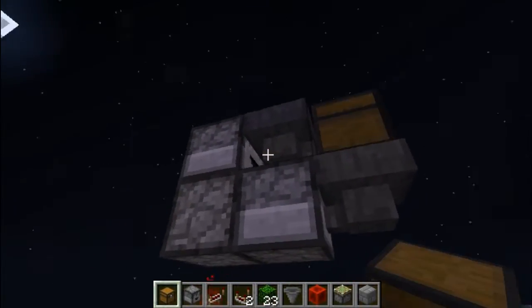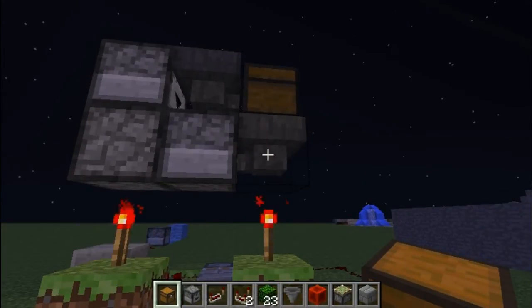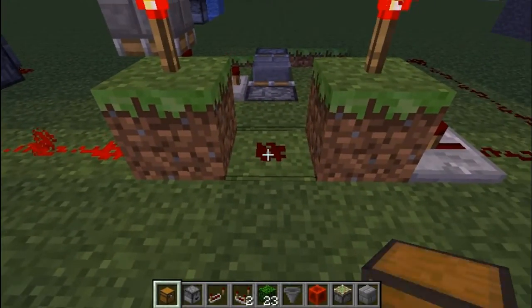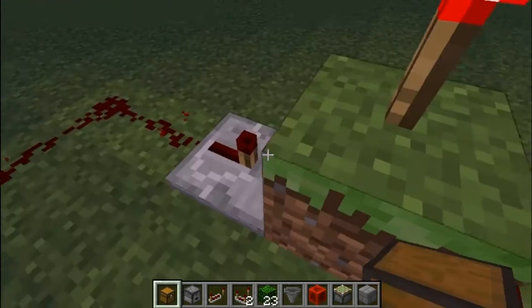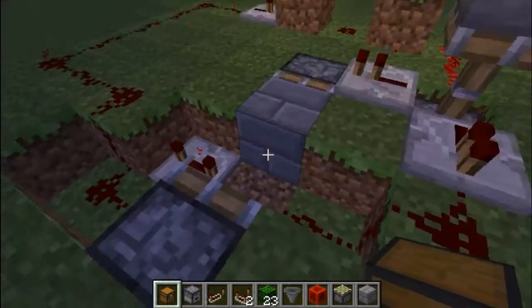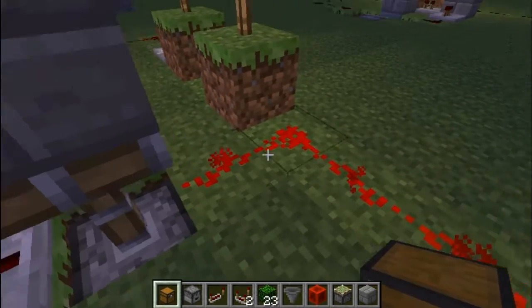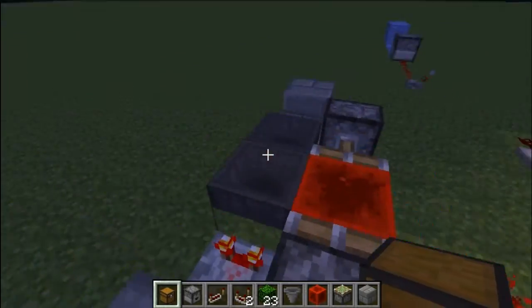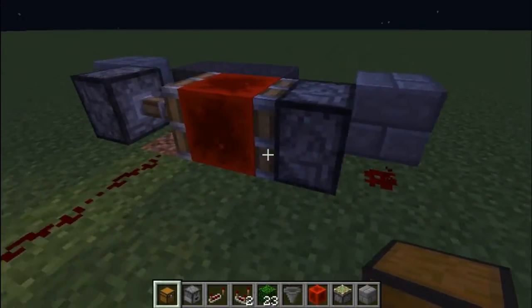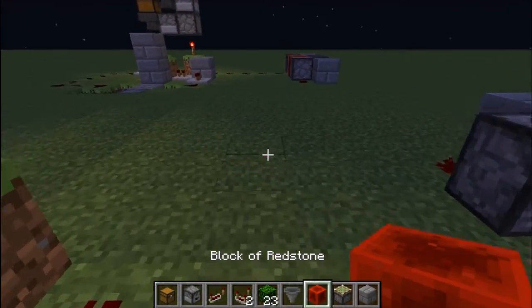Again, you need to set up your dispensers: hopper, dropper, dropper, dropper, hopper, chest, back to dropper. Two redstone torches on top of blocks with redstone dust in the middle, and then you have repeater — dust, dust, dust, dust, dust — repeater set on full ticks. Dust, dust. Two pistons pushing a block back and forth. Dust, dust, repeater, and sticky piston. Then dust to your timer, which is two hoppers and two comparators going into blocks on different sides, which are getting power to two sticky pistons with a redstone block in the middle.